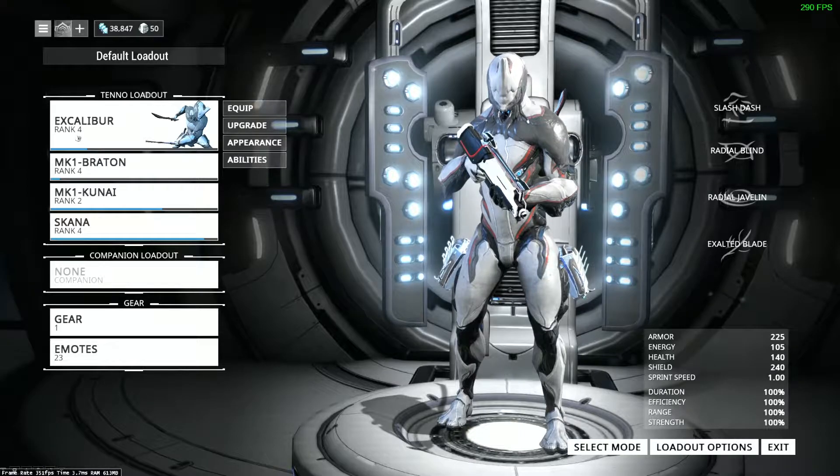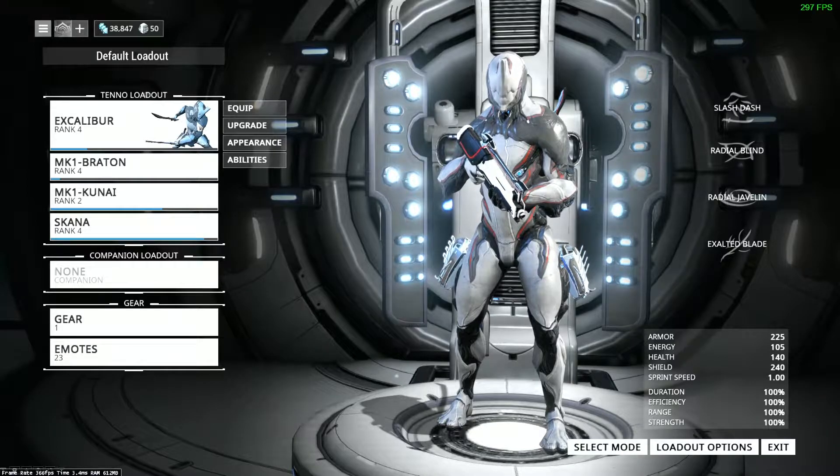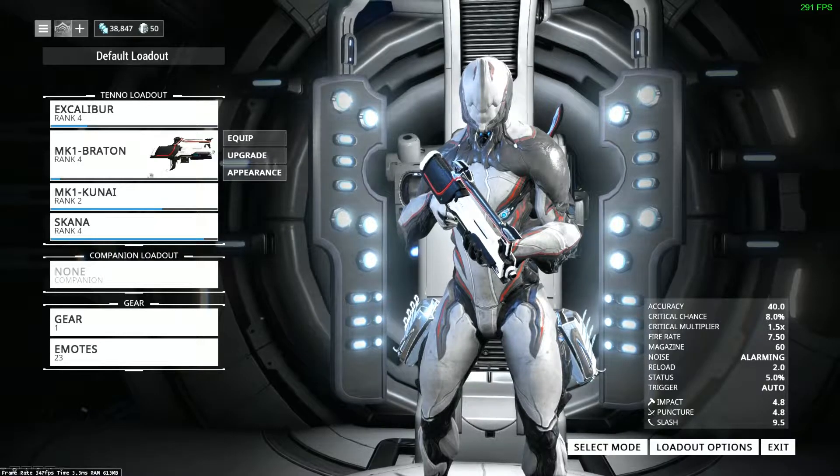This is where it gets confusing for new players. When you hit level 30 on an item, it will say Max Rank. Once you hit level 30, you gain Mastery Points which go toward your Mastery Rank. The first time you get an Excalibur and level him to 30, you gain a certain number of Mastery Rank Points. The goal is to constantly be leveling an item to level 30. In other games you pick a weapon and stick with it — in this game, to progress you want to constantly be upgrading something new: a new Warframe, a new weapon, a new melee, a new primary.